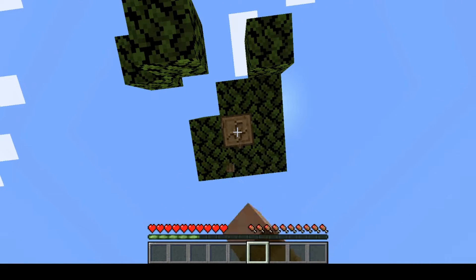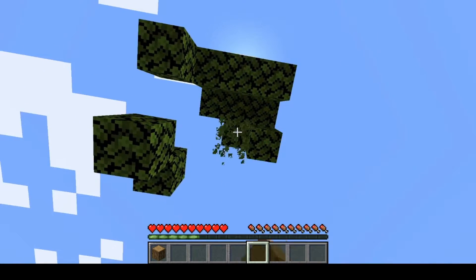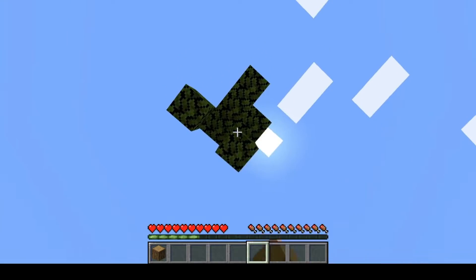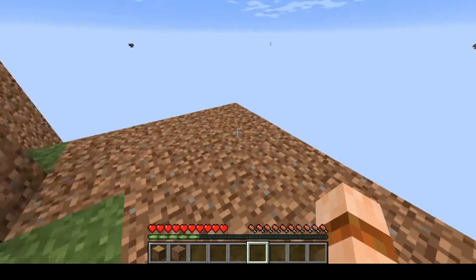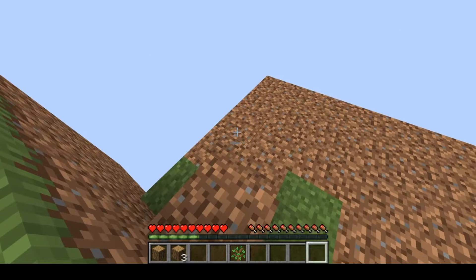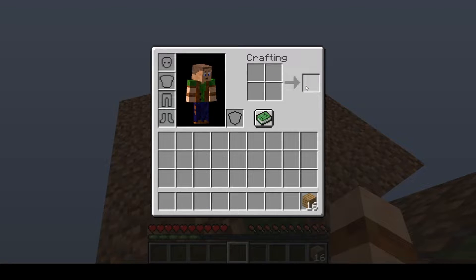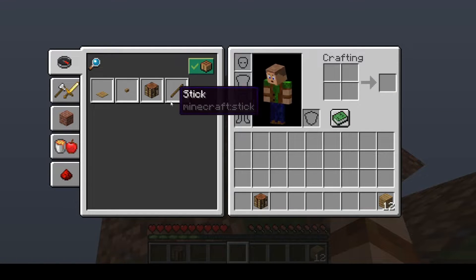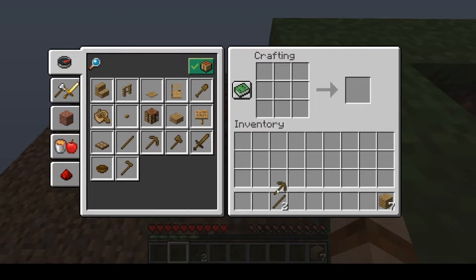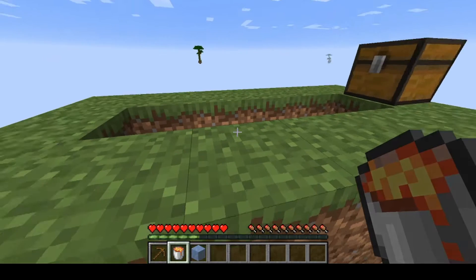Doesn't look like it'll give us anything else. I'll take one sapling and find the centre — about there. I'll take these four pieces of wood, and I'm lazy so I'll use my crafting. Get myself some sticks, put my crafting table down there, make myself a pick — and there we go. And now we're ready to do our cobblestone generator.